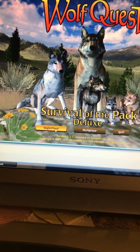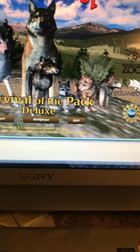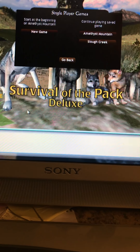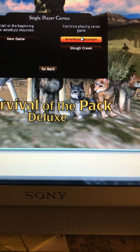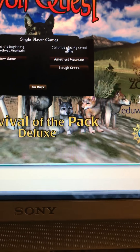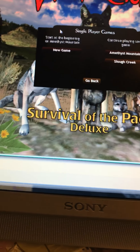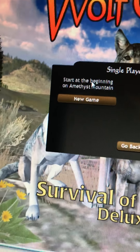You can play single player or multiplayer if you have someone else playing with you, or you can quit it. I'm playing single player. I already have something else — a little creek. There's Amethyst Mountain. You can just continue playing a save game, click go back, and start at the beginning of Amethyst Mountain.